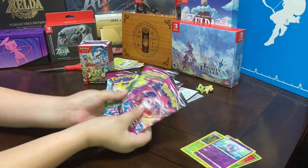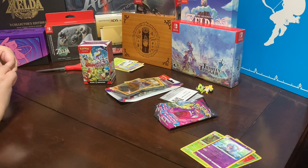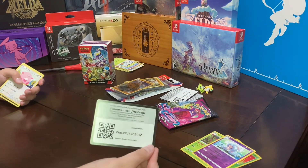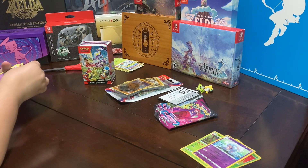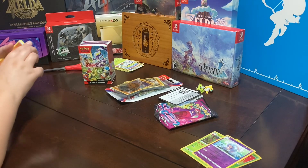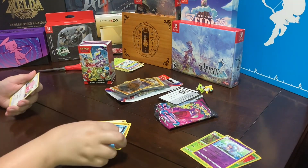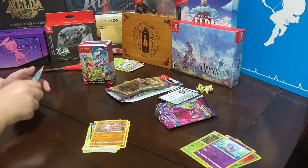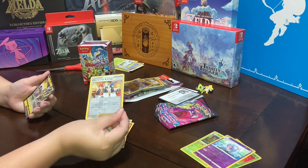Now we have our three Fusion Strike packs to open next. That's my dog in the background. Here's the card. One, two, three, four — okay, four. We have an energy, a Wigglytuff, a Phanpy, a Darmanitan, a Chansey, a Zigzagoon, a Mankey, a Clauncher, a Growlithe, a Foil Chili and Cilan, and a crest card.